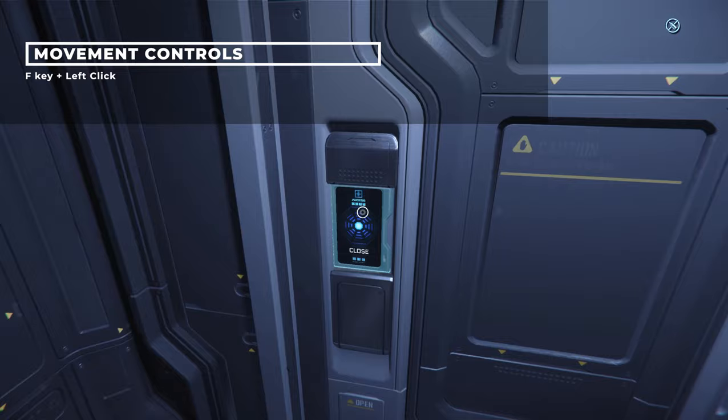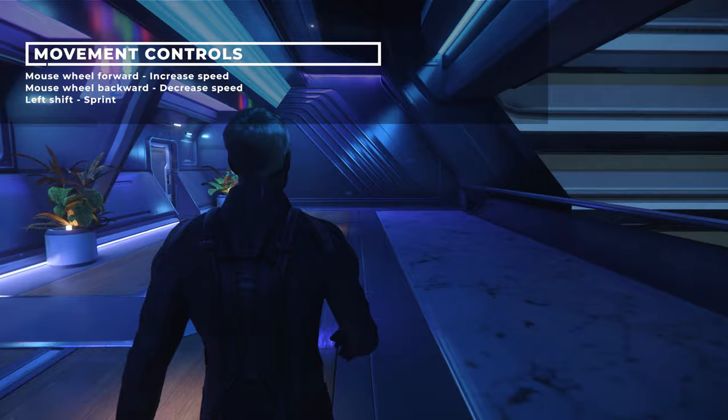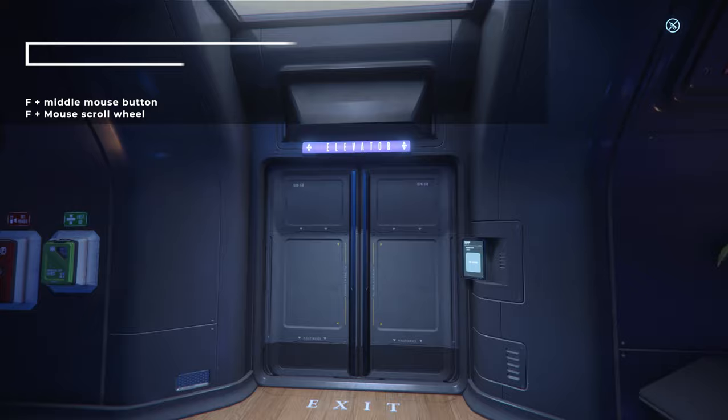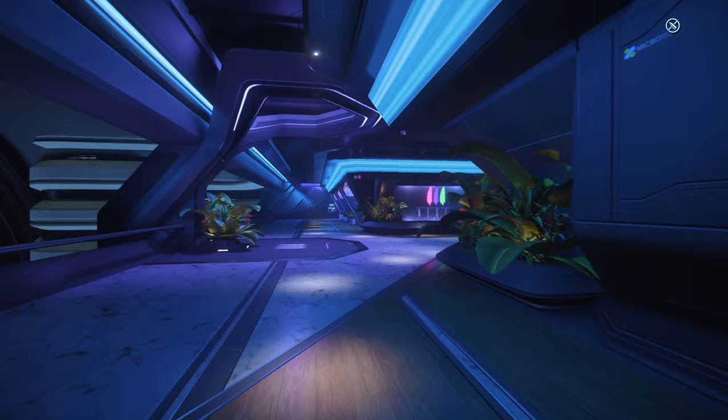The first thing to know once you've awoken in-game is how to interact with the environment. Use the F key held down and left mouse click to interact with the vast majority of items. Interacting with panels or multi-function displays can be tricky, but if you hold F and middle mouse button it'll hold the camera steady and let you scroll up and down menus. Holding F and using the mouse wheel scroll can also let you zoom in and out of signs around various stations.